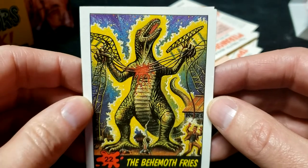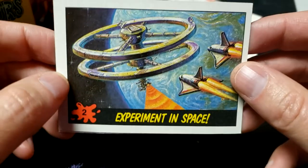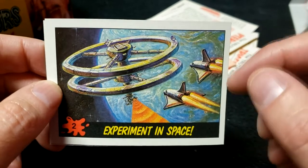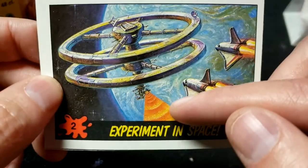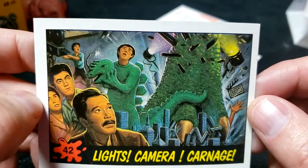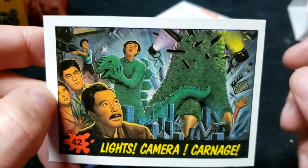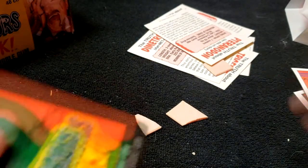Number 22, The Behemoth Fries — that's a good way to get rid of them, just let them walk into power lines on their own. Number 2, Experiment in Space — now we're getting to the heart of the story. These insane space shuttles are powering towards a space station, shooting an orange beam of something into the blackness of space. Lights, Camera, Carnage — it's a real foot crushing the fake stage set and the guy in the fake dino suit goes 'whoa.'